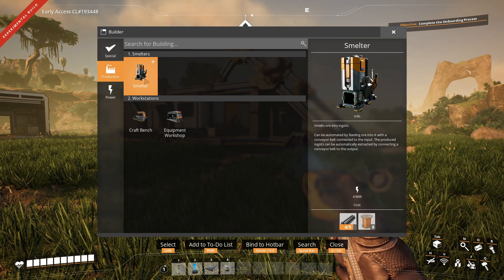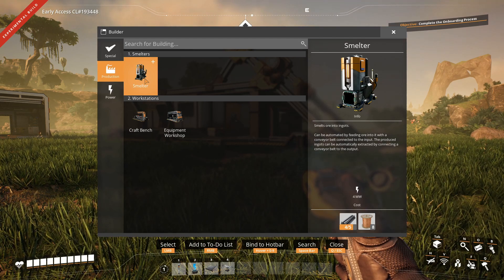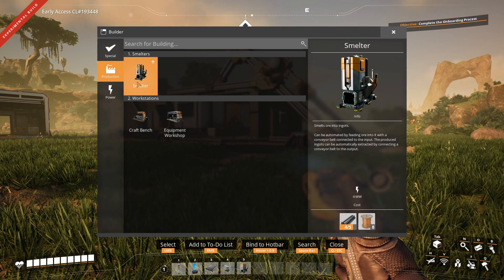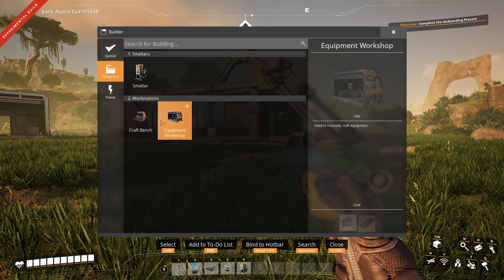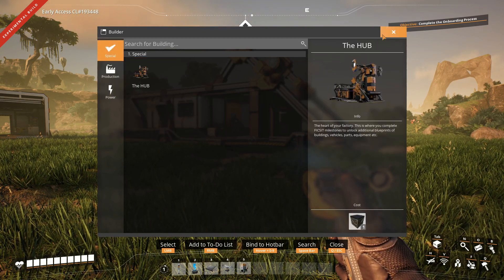We can bind to hotbar. So let's say we do this on five. That's awesome. So we can actually make this whole building process quite efficient. We already have the power line on our hotbar. We have others, but I don't think we need them, at least not for now.